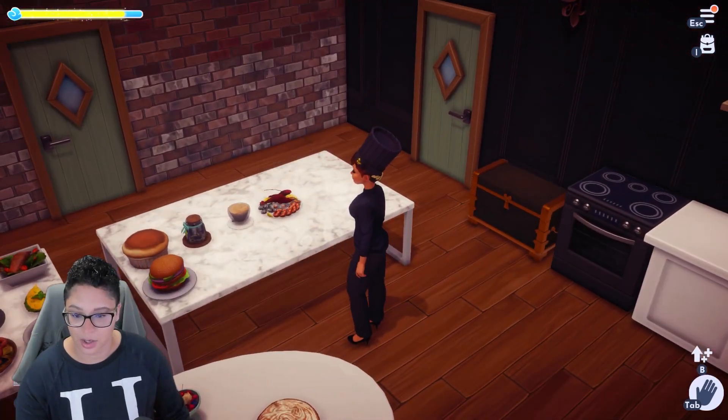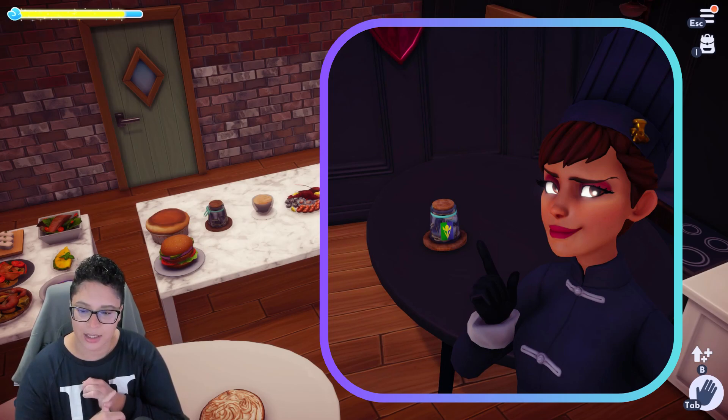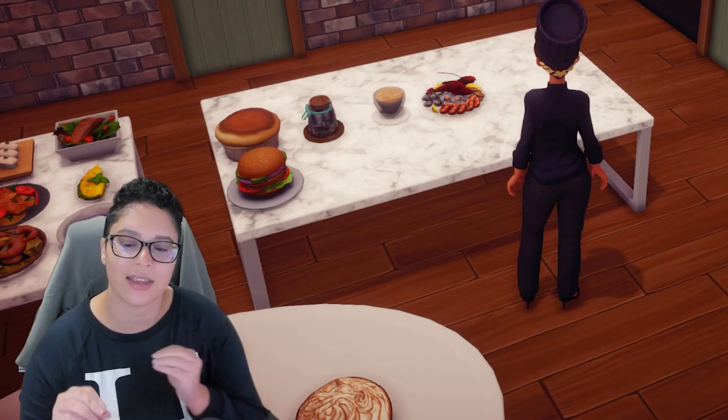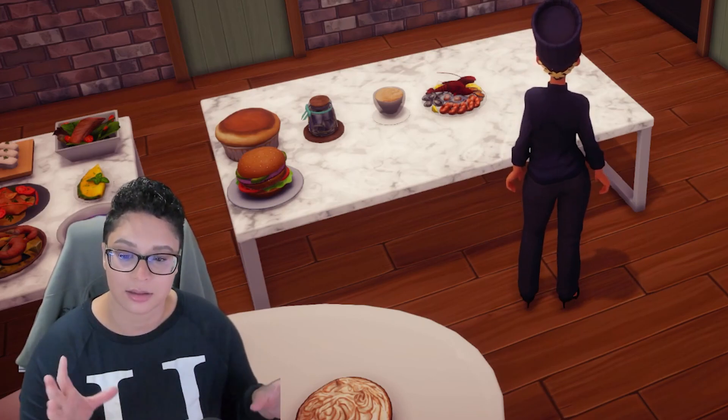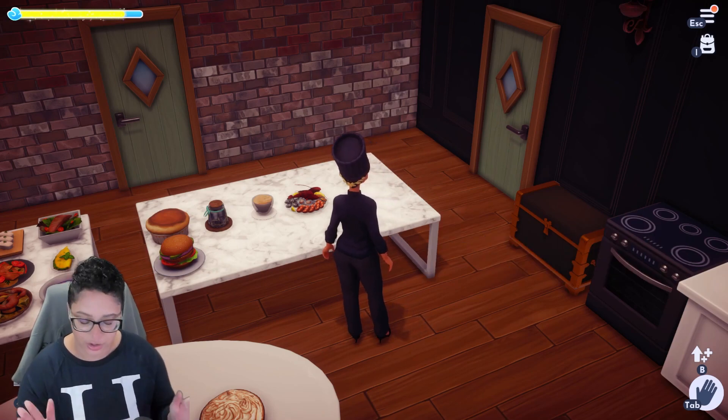Right over here we've got appetizers. We can see the seafood platter, a mocha, the Arendellian pickled herring, a soufflé, and a tuna burger that I tweaked, and it finally made the list — the list of high energy foods you should have in your inventory.